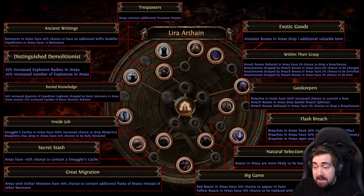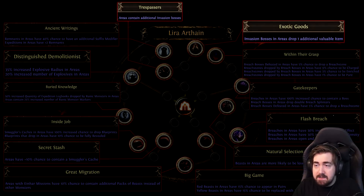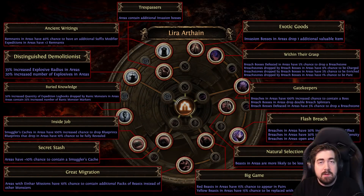For Tirn's End — super easy two first points: Trespassers and Exotic Goods. Invasion bosses drop an additional valuable item and it's insane — it makes regular mapping and blasting maps super enjoyable, especially if you can't afford juicing your map. The Exotic Goods node means invasion bosses in the area drop one additional valuable item, which can be six-links, stacks of currency, sextants, scarabs, silver coins — really good stuff. In three or four days of farming I got 16 six-links.